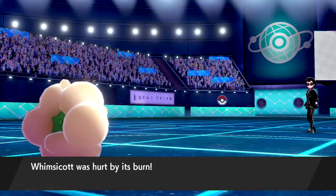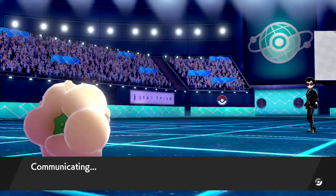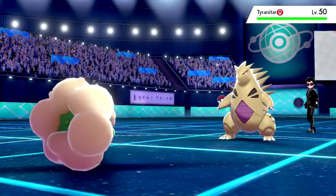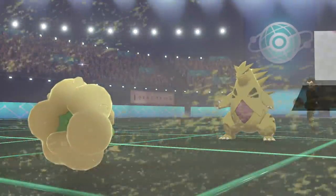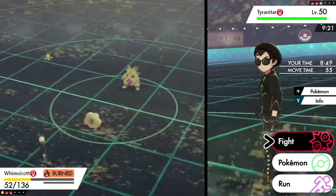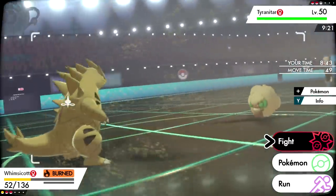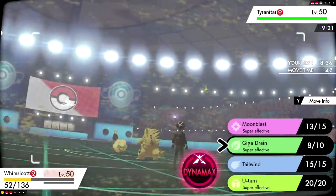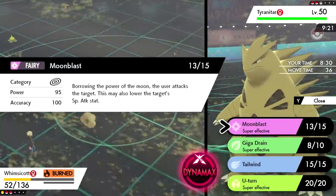They go into Tyranitar, which sets up sand stream. I was momentarily worried but we're fine — I was thinking 6v6 singles. He only has this left, so we just get some damage off; we don't need Tailwind unless it's Scarfed. Going for Moon Blast because it has higher base damage than Giga Drain — we could also U-turn if needed.